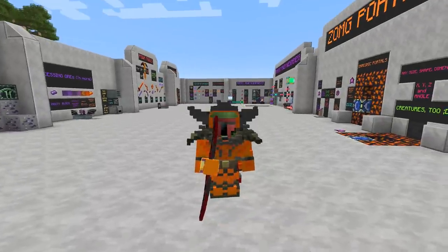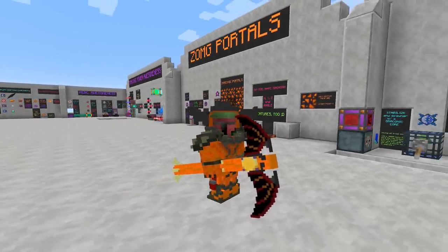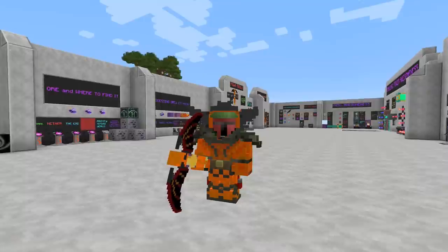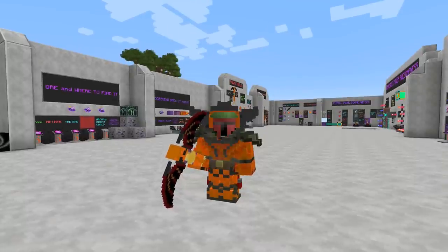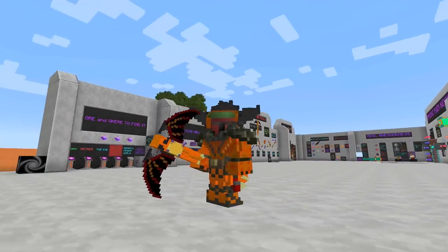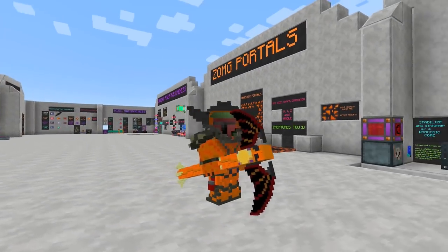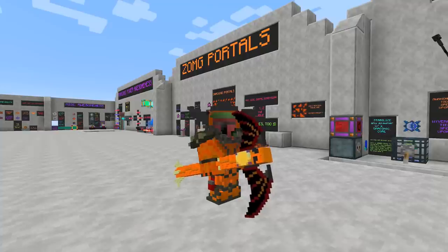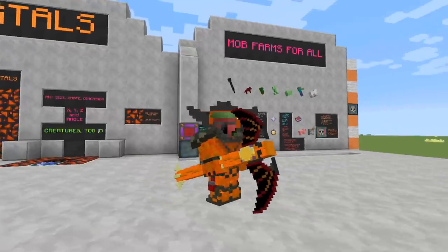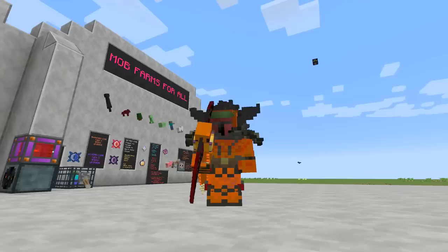Welcome back to part 2 of our Draconic Evolution Mod Spotlight and Tutorial Series. Last time we covered ore, how to find it, how to process it, the power tools as well as the armor which I am demonstrating here and they look wicked awesome. This week we are going to talk about miscellaneous awesomeness blocks, Draconic Power, some portals and we are going to finish off with a little talk on mob farms. So sit back and enjoy the show.